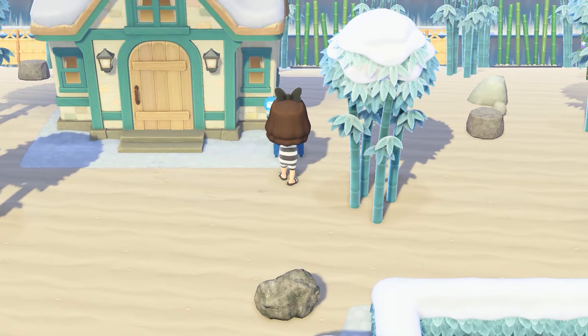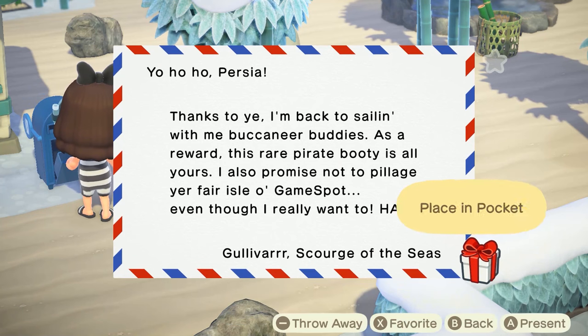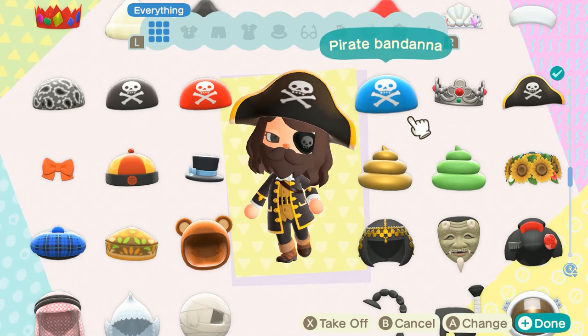The biggest difference between Gulliver and Gullivar is that he's a pirate. So all of the items you can get from him are pirate-themed, and in today's video we are going to show off all 27 items that you can get from Gullivar.